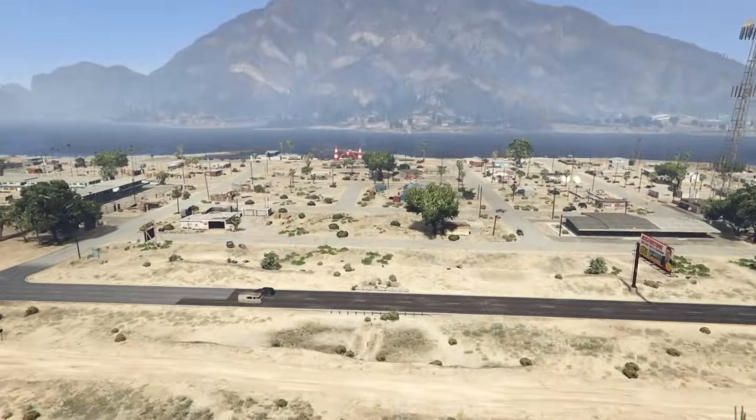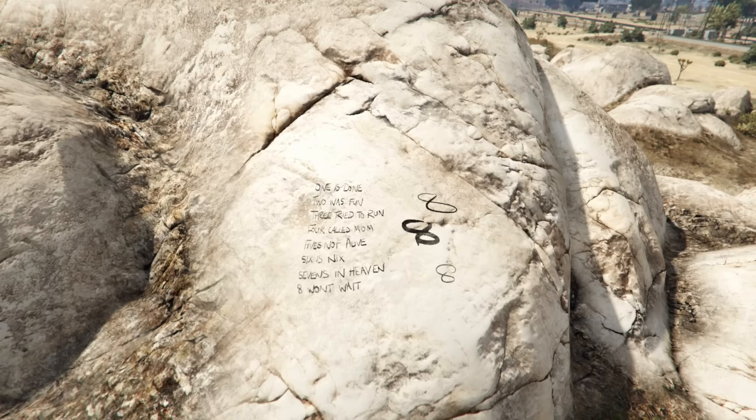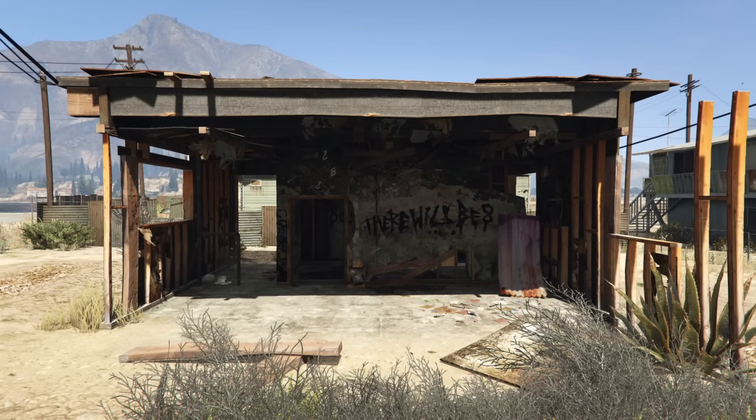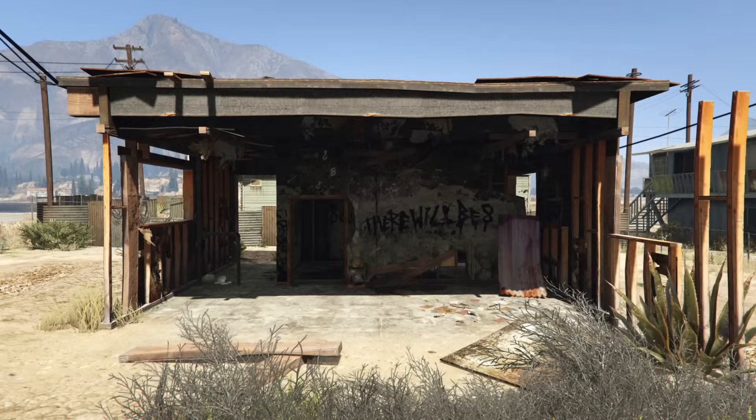In Sandy Shores, close to some houses, there is a large rock in a field near the main road. On the side of this rock is a short nursery rhyme written by our killer, referencing his murders and his psychotic state of mind. The number eight is referenced various times on the rock. And interestingly, if you search this area a little bit more, you'll find a house — a house that has been burnt quite severely. This is the house of our killer, and this is where we're going to learn his name.